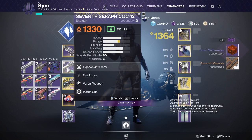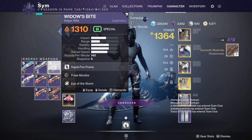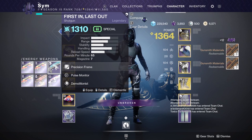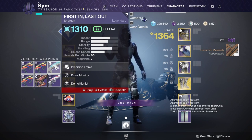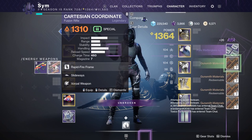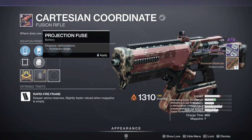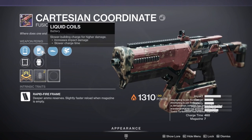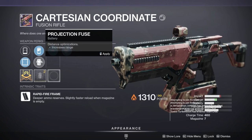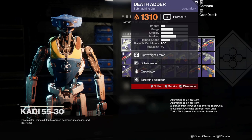Moving on to secondaries — I do see a DS Diver and a Cartesian there that could be of interest. Brave robber, unrelenting — not the roll I'm searching for; I also want demolitionist. Looking at the Cartesian: Slideways, ballpool — I have one exactly like this. Same with liquid coils — pretty much the same one I have, but I have enhanced battery instead of projection fuse.